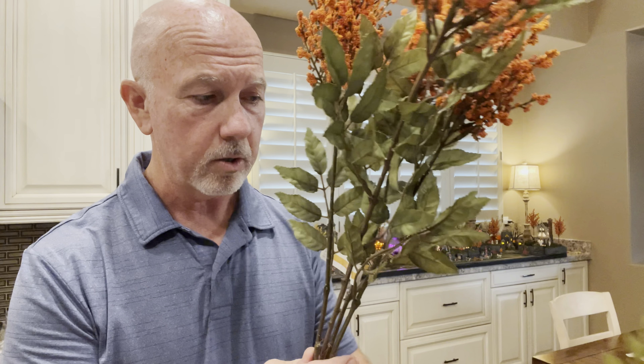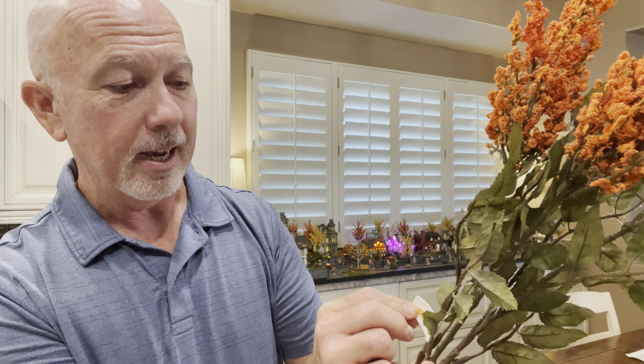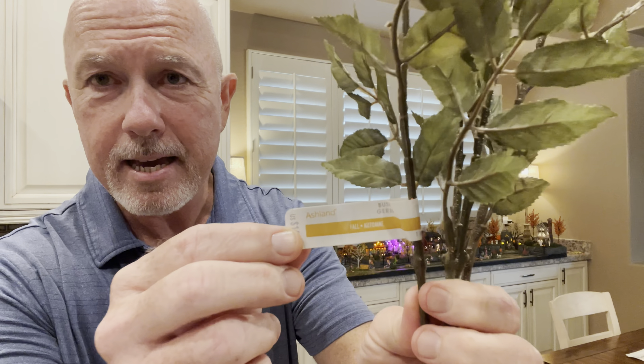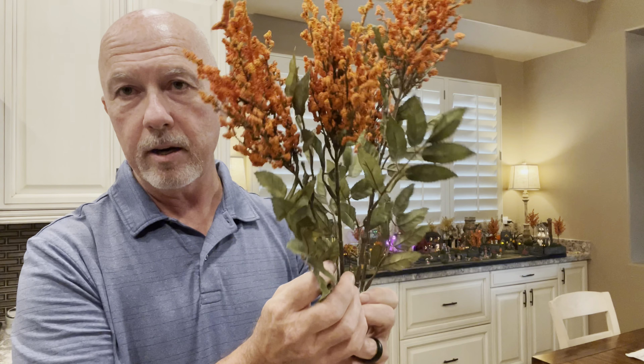You can only get them in the fall. They come in three colors: orange, yellow, and white. Unfortunately, we've looked everywhere — it would be great if they came in red, but we couldn't find them. They're made by Ashland, it's called Bush Gerb — G-E-R-B-E — I don't know how you pronounce it, someone can help me in the comments. They're $14.99 and you get five stems per bunch.